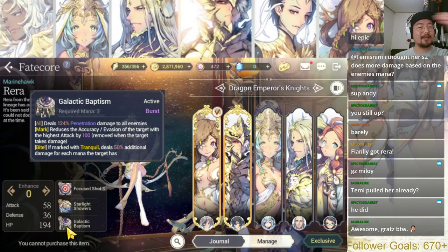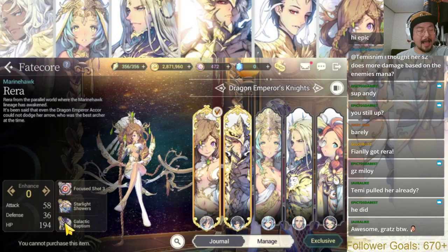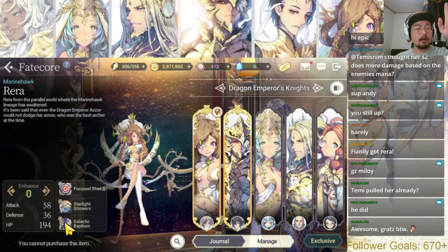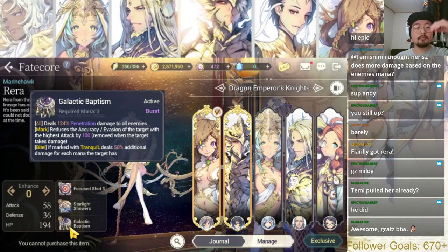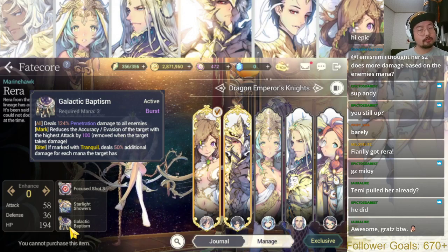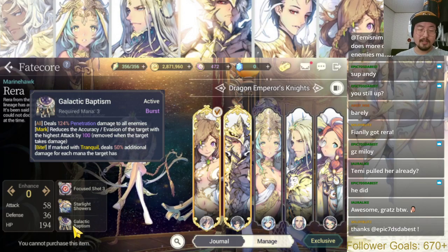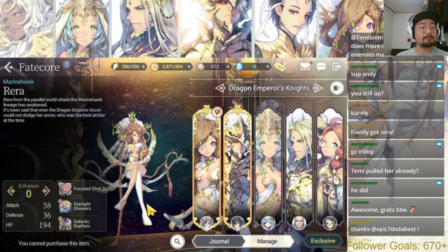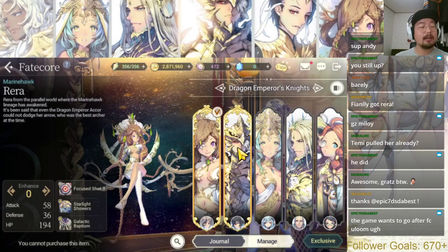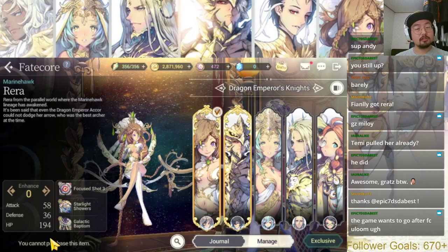This also applies to the Great One passive — it only applies to the one with the highest attack, meaning that one is supposed to wrath you guaranteed. But because you can lower the accuracy, there's a chance for that nuke to be dodged as well. It's really important to pull Rara, especially if you don't have Zeon, because basically anything you can do with Zeon, Rara can do and more.